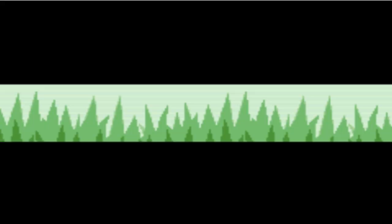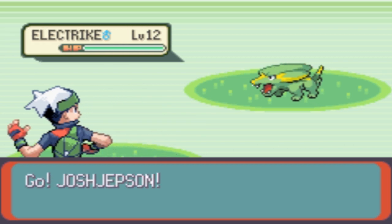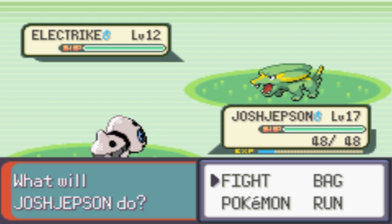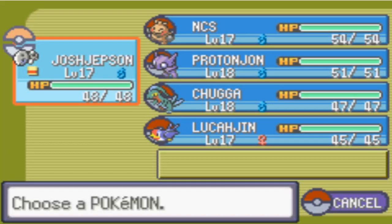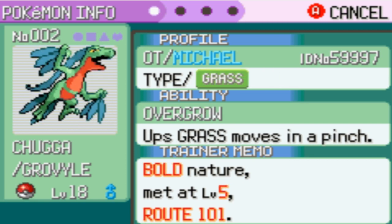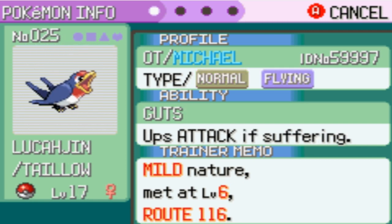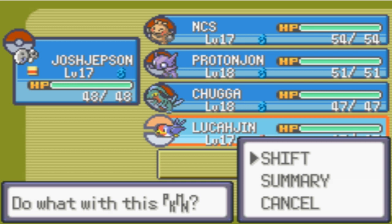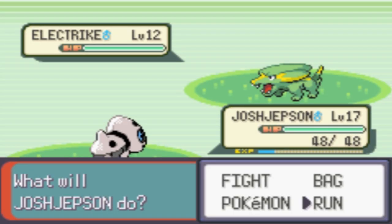Anyway, in this grass you can find Electrike, which is an Electric-type Pokemon. I don't know if I should get this Pokemon. I don't think I need an Electric-type, because we have Steel Rock, Fighting, Dark Ghost, Grass, and Normal Flying. I think I really need a Water-type Pokemon. But then again, there's barely any Fire-type Pokemon in this game, so I think Electric would be a lot more useful.